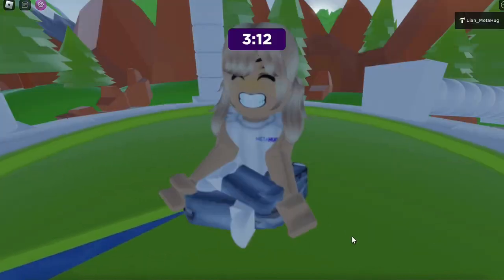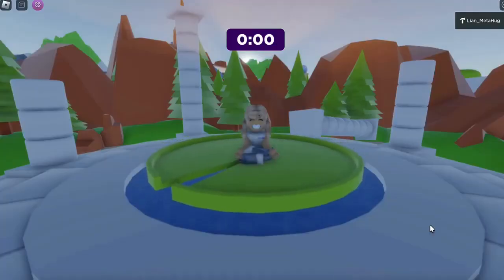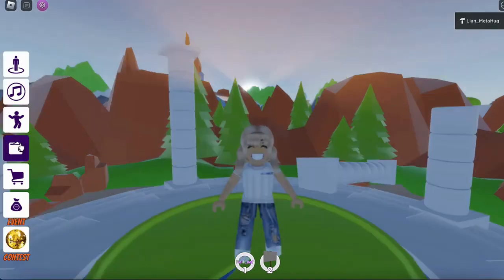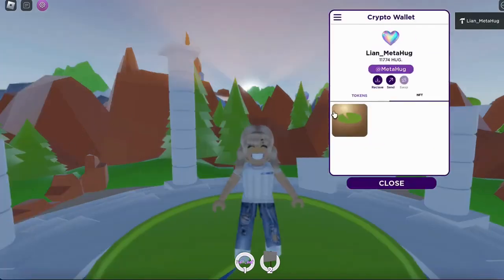After the guided meditation is completed, you can claim your reward and receive 25 tokens and a flying lily pad NFT. You can now see the lily pad shows in the wallet under the NFT section.